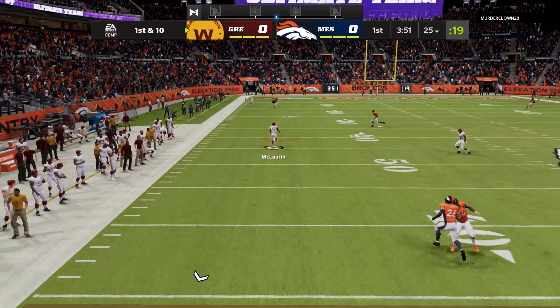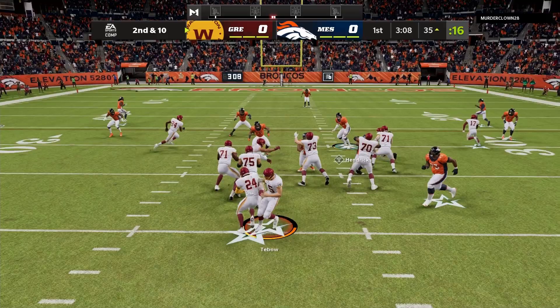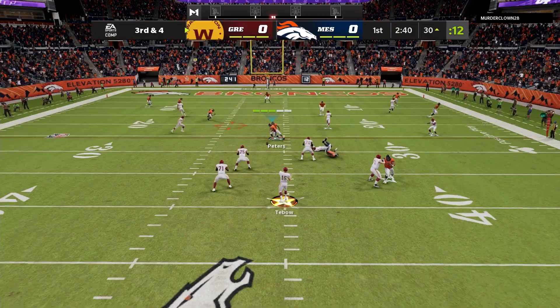He's starting out on offense with Tim Tebow at quarterback. He's going to find Scary Terry for a huge gain right off the bat — 40 yards off a broken play. He tries to run with Gibson for about one yard. Then rolling out with Tim Tebow, finding the tight end across the middle on another broken play.